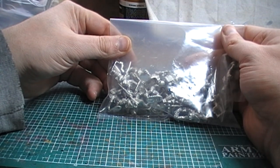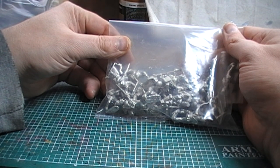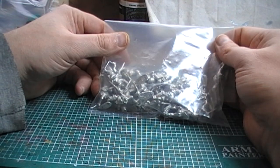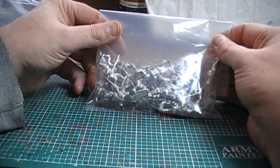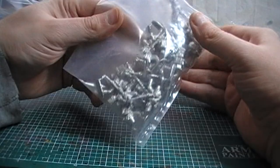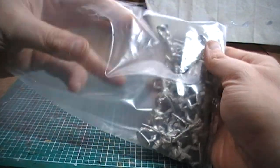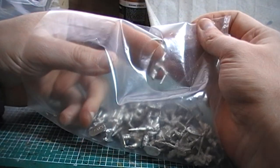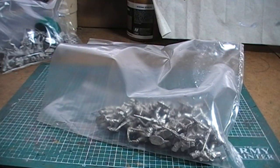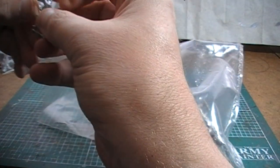So I went to Front Rank and ordered one extra kneeling firing pose figure, because you always get two drummers in battalion packs and I never use two. But when they arrived I'd somehow accidentally ordered charging instead. I wasn't particularly happy — I thought it was disastrous as I really didn't want charging pose figures as my last Guards unit. After a little bit of cooling down from the initial shock of ordering the wrong thing, I decided a few days later to order the correct pack.